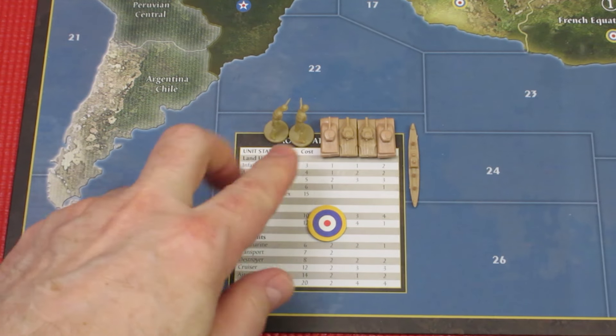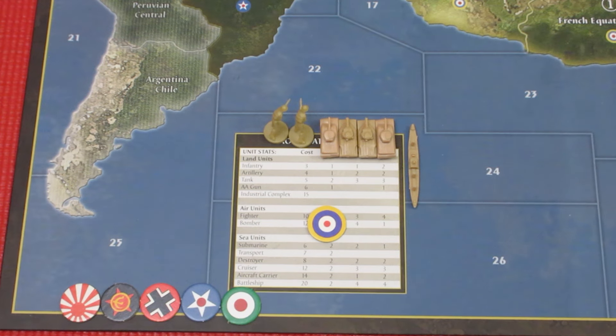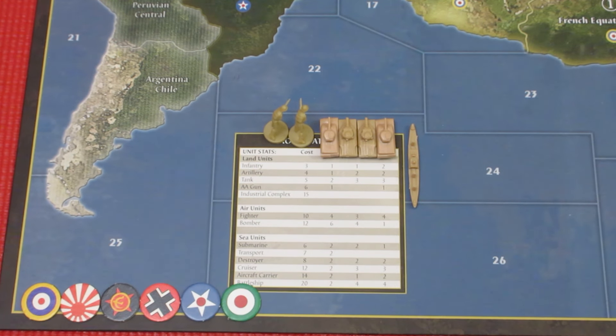For the UK build, they're going to build two infantry, four armored units, and one more transport. That is going to take them to their 33 IPCs spent. Tomorrow we're going to be back to Italy. Let's see what the UK is going to do as far as attacks go.